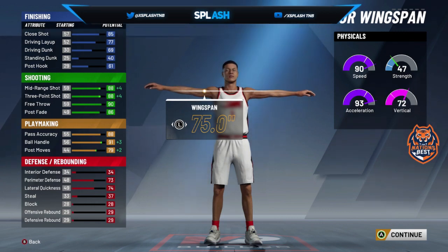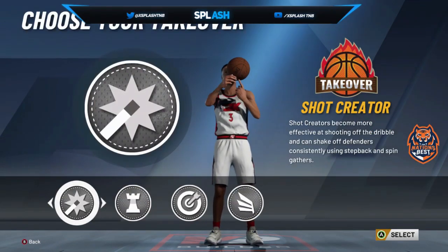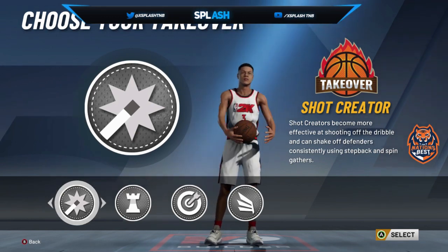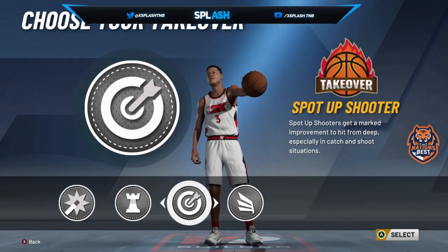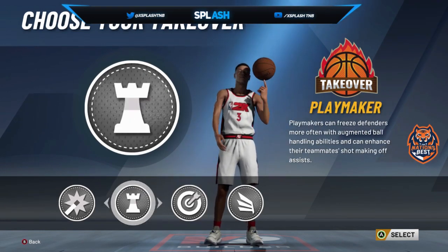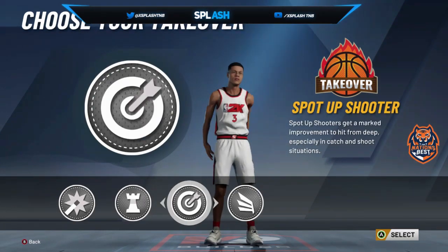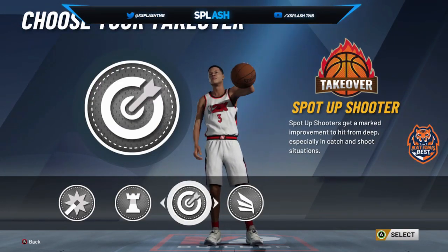For takeover, I'm leaning towards Sharp — even though it says Spot-Up Shooter, you still get your takeover off dribbling and shooting the ball. That's the quickest way I got my takeover. Playmaking doesn't really do much, and Shot Creating takes too long. I'm going with Shooter.